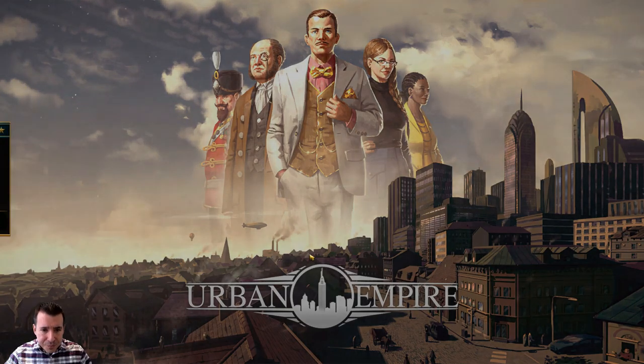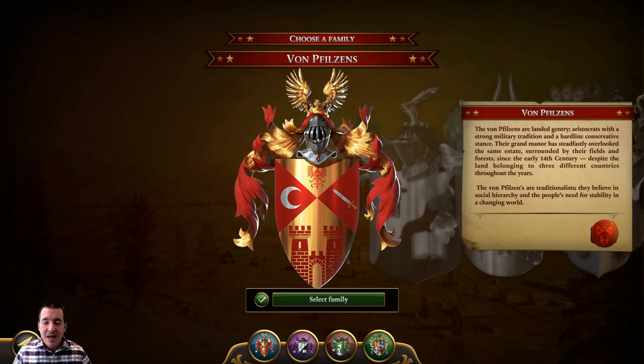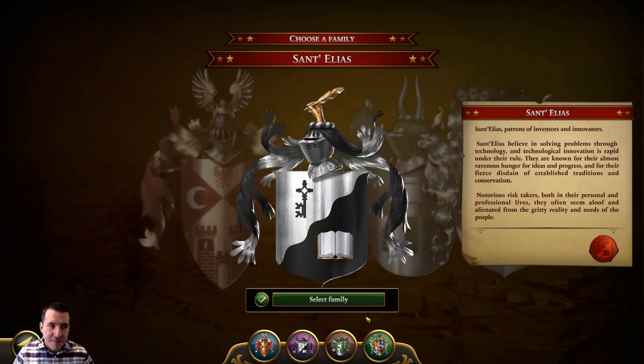The first thing we have to do is choose a family, because as you play through the different time periods and decades you'll be playing successive characters from the same family who are running the town. The decisions you make about the family you choose actually have an impact on how the game works. We've got four different families. This game takes place in Austria, though not all the families are Austrian. The von Filsons are landed gentry aristocrats with a strong military tradition and a hardline conservative stance — they're traditionalists who believe in social hierarchy and the people's need for stability.